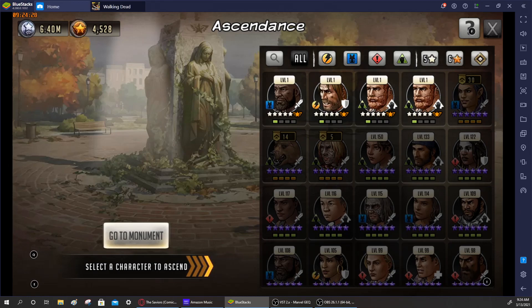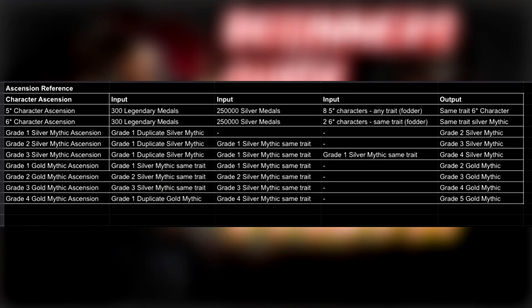Here's what it's going to look like when you're trying to ascend a character in the new mythic era. On this ascendance chart, if you have a five-star character and want to ascend to a six-star, you're going to need 300 legendary medals, 250 silver medals, and eight five-star characters of any trait as fodder. To get a silver mythic, you'll need two six-star characters of the same trait as fodder, and it will give you a same-trait silver mythic.